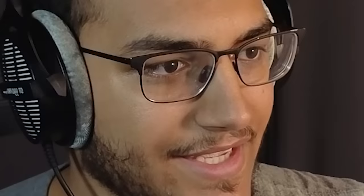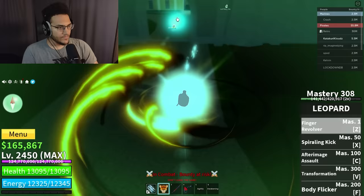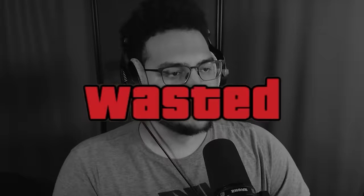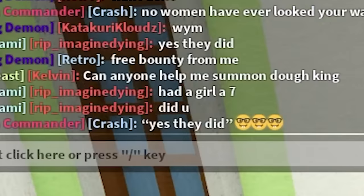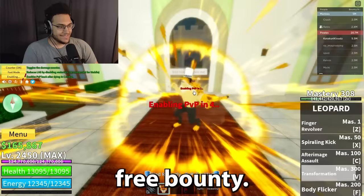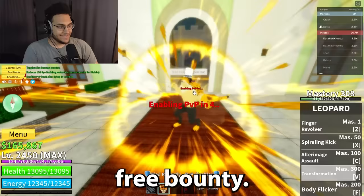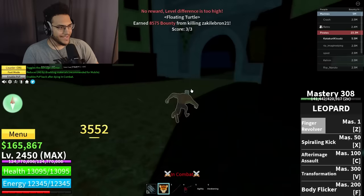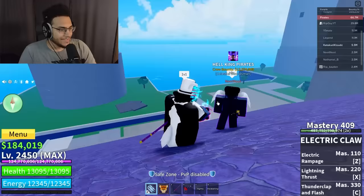I'm going to have to actually use my real combos against this guy. Wait, why is he running — is he trying to message me? Oh, it's Retro, my friend! I didn't realize it was him. He said 'one dono, free bounty for me.' I guess I'll take some free bounty — that is the whole objective of this video. Boom — three out of three!